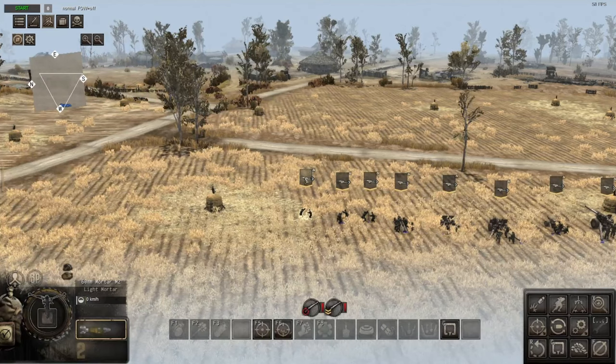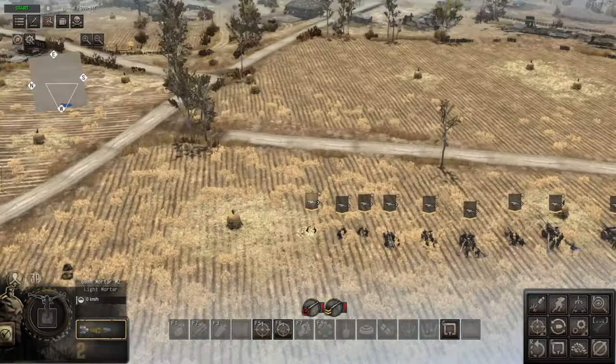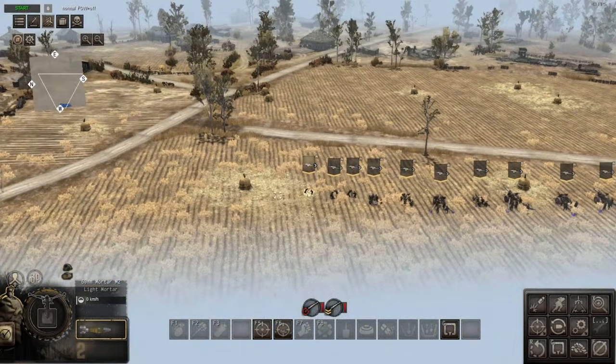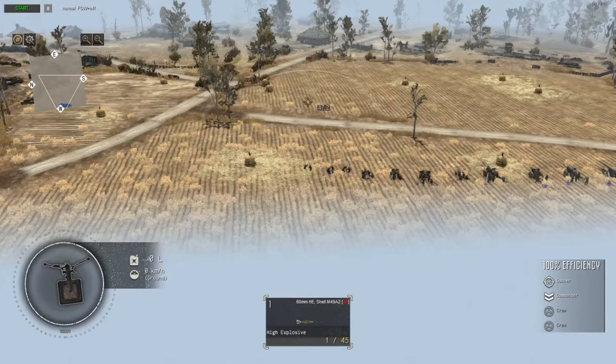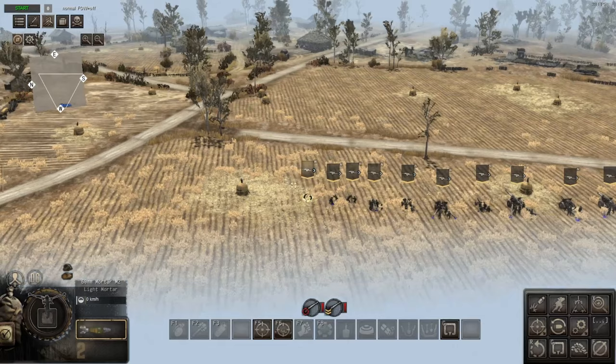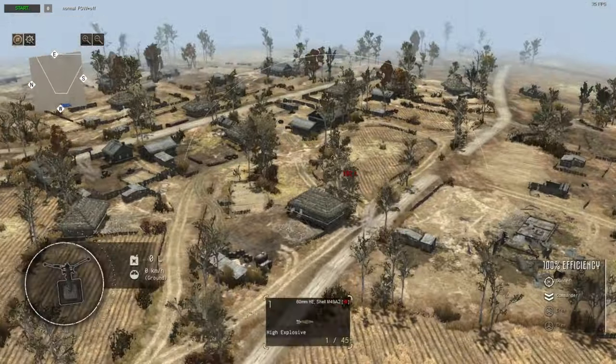Starting with the 60mm mortar — this comes with 45 HE shells. Pretty low caliber but good for holding a position. It has a reload time of 2.8 seconds, so pretty quick, meaning you can pump out a lot of rounds with these. They're quite handy little mortars.